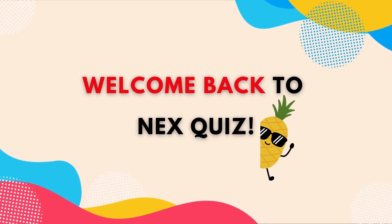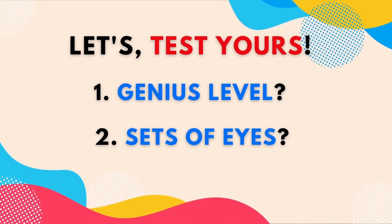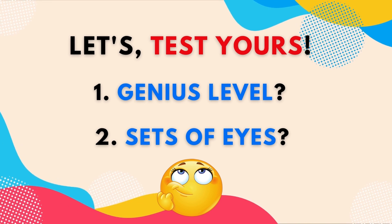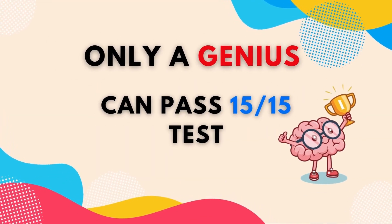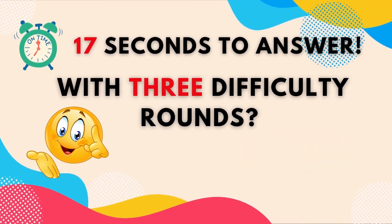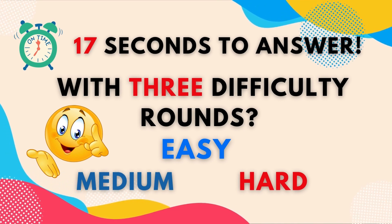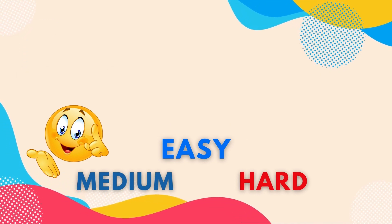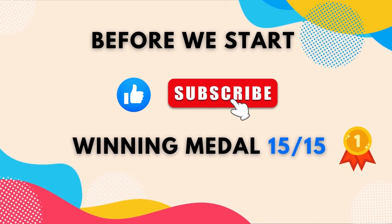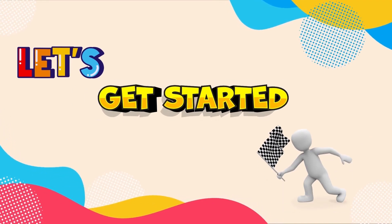Hi friends! Welcome back to the Genius Challenge. Let's test your genius level and sets of eyes. Only a genius can score 15 to 15. Each round has 17 seconds to find the odd. With three difficulty rounds: easy, medium, and hard. Before we start, kindly like and subscribe, and share your score in the comments. Let's get started.